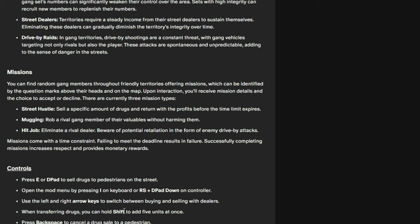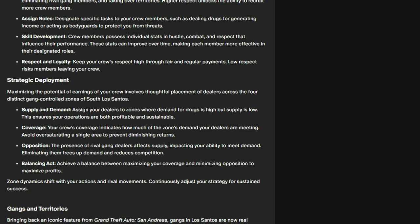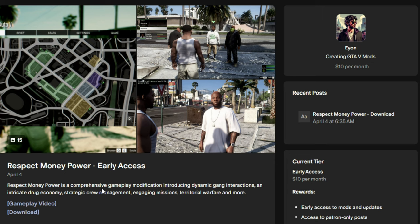You can use arrow keys on keyboard or D-pad to switch between buying and selling with dealers. Hold down Shift to add five units at once when buying from a dealer. Press Backspace to cancel a drug sale with a pedestrian. I urge everyone to read the full description on the mod page to get a good idea of all the features.